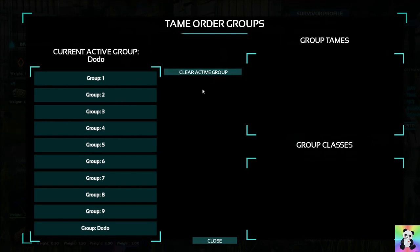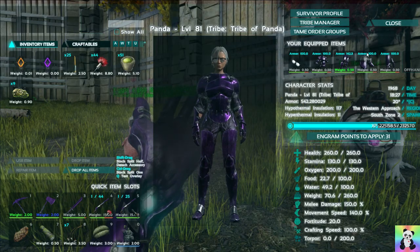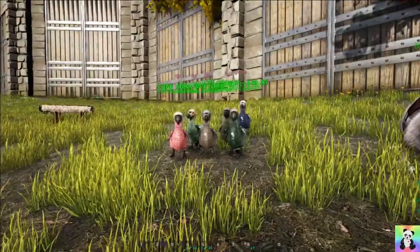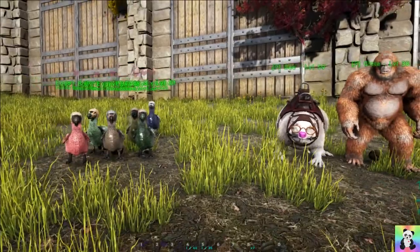You can see here that the current active group is the dodos. Click on it and you can see just the dodos are affected. If you don't want the dodos active, go ahead and clear the active group. You'll see that change to 'No Group', which means nobody in particular is listening, but at the same time everybody is listening — if that makes sense.